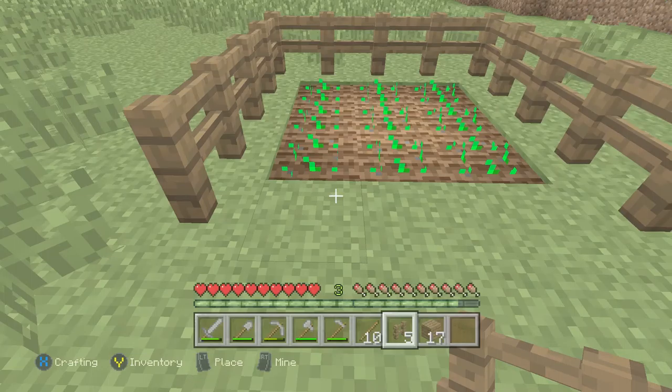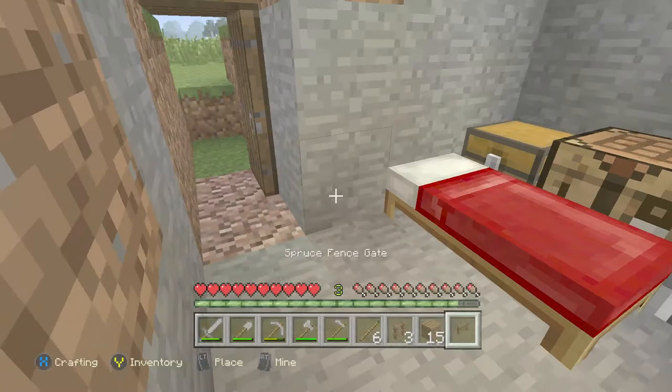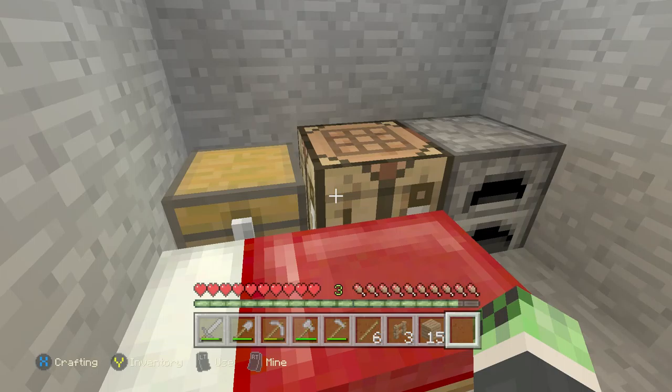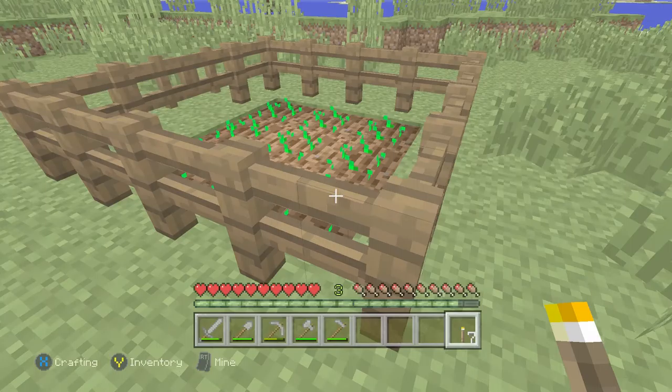I decided to swap out the cows and sheep — I forgot what to call them — and now I'm going to make a fence gate. Very simple technique, just need to make one so I can access my crops without any complicated contraptions. I'm also going to plant a couple torches around because that helps stuff grow.